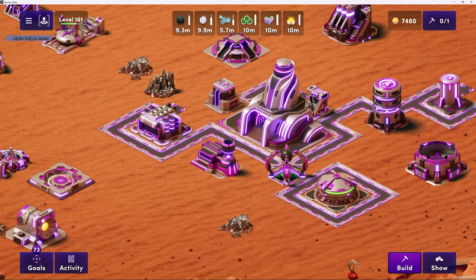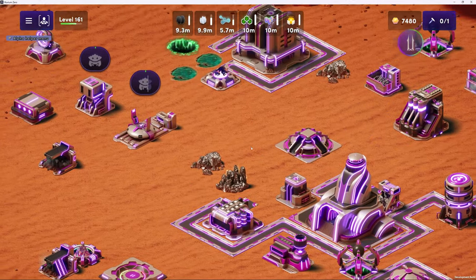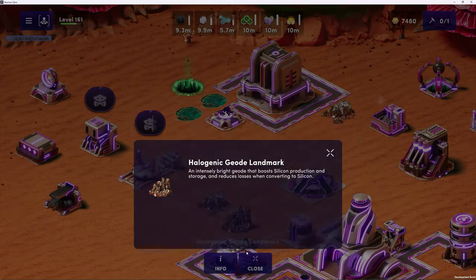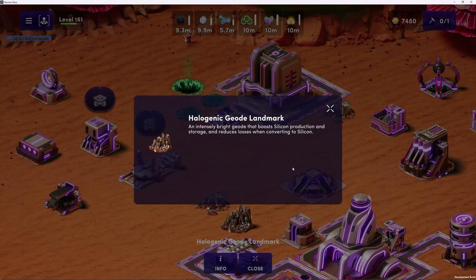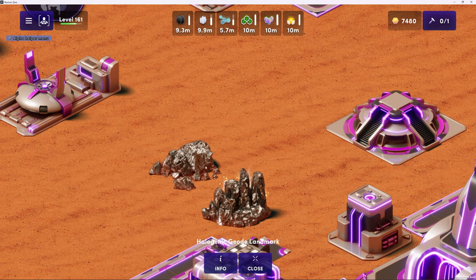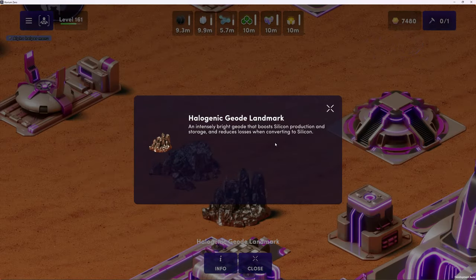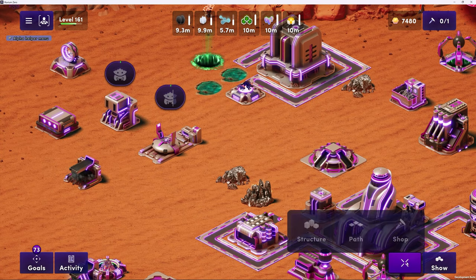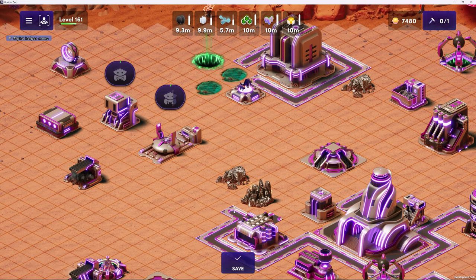Each plot of land may have different resource sites, but they also have landmarks at higher tiers. What is entailed with these landmarks? Landmarks were really a way to give a little bit of flavor to different land plots within the same tier. Basically, a landmark is associated with one of the resources - for tier three plots, it's associated with one of the elements; for tier four plots, it's associated with one of the fuels. We've got the halogenic geode there, which I think is tied to silicon.